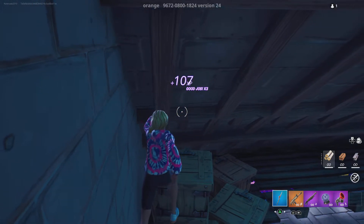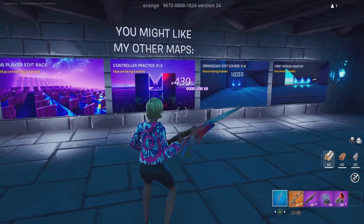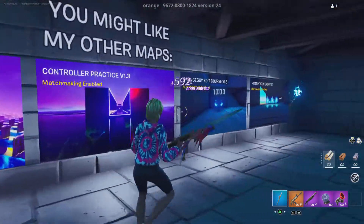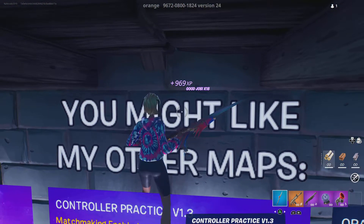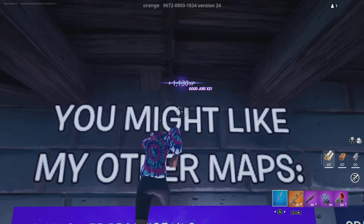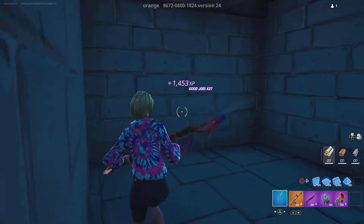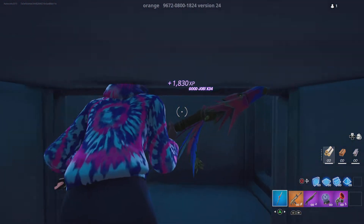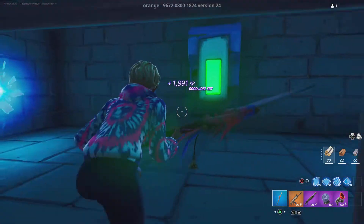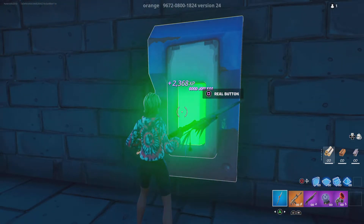It should give you some XP — not that much, but it's an AFK XP glitch so it builds up. Then there's this middle banner with an invisible ledge — just dance and you're in the secret area. It's blocked off, so you need to come over here and pickaxe this right here to open the barrier. Then go this way and hit the real button.